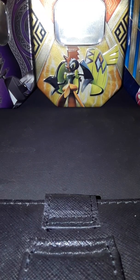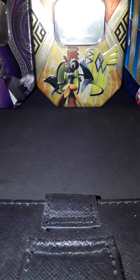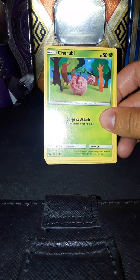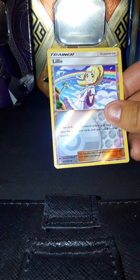Now the second pack. We got fairy energy, Lopunny, Mars, Drifblim, Cherubi, Yungoos, Skorpi, Pachirisu, Chimchar, a reverse holo Lily, and an Alolan Exeggutor.